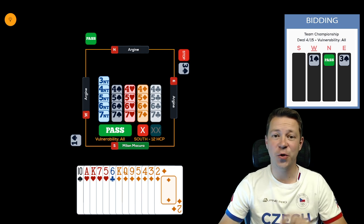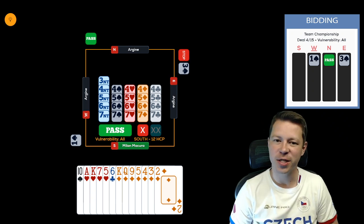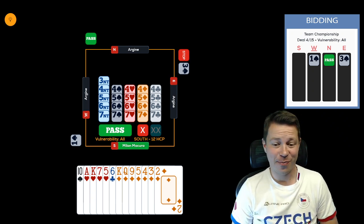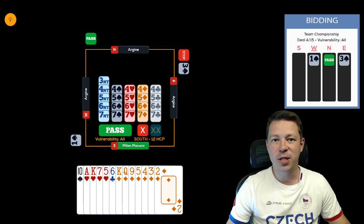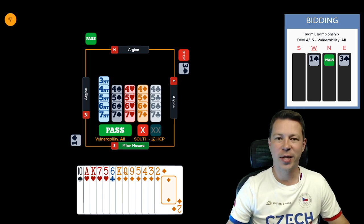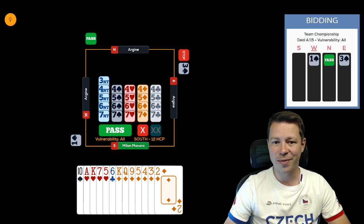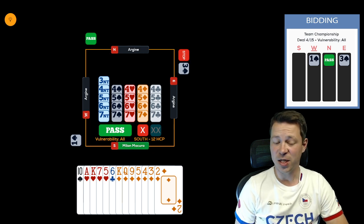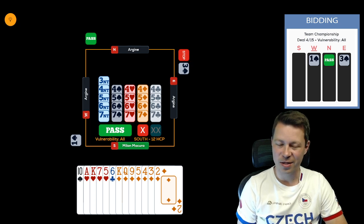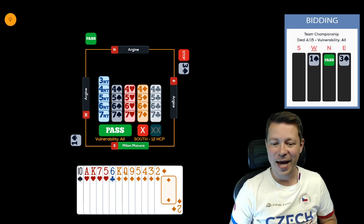Hello everyone, welcome to the first shorty video. Shorties are where I pick one interesting board I played on FunBridge and share what can happen or what you can do to gain as many IMPs or match points as possible. This board comes from a teams tournament so we play IMPs, everybody's vulnerable, and the bidding comes to us in three spades. We have an unbalanced hand with 7-4 in the red suits, 12 high card points.